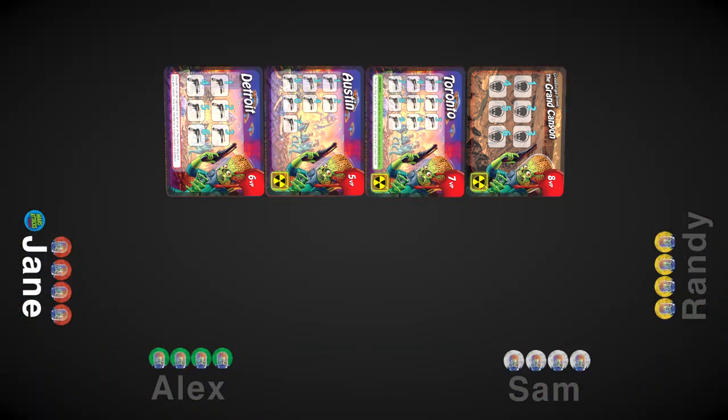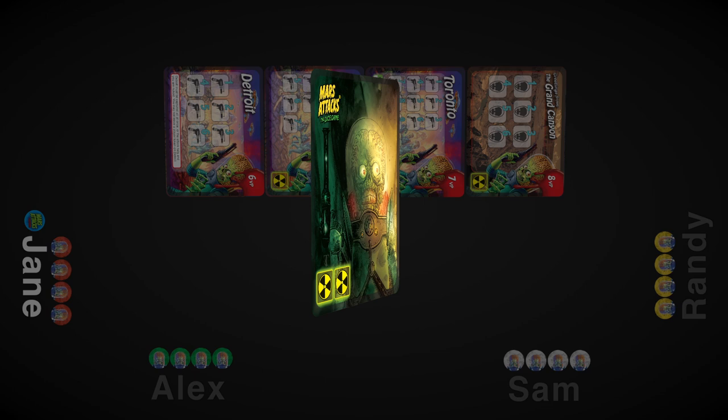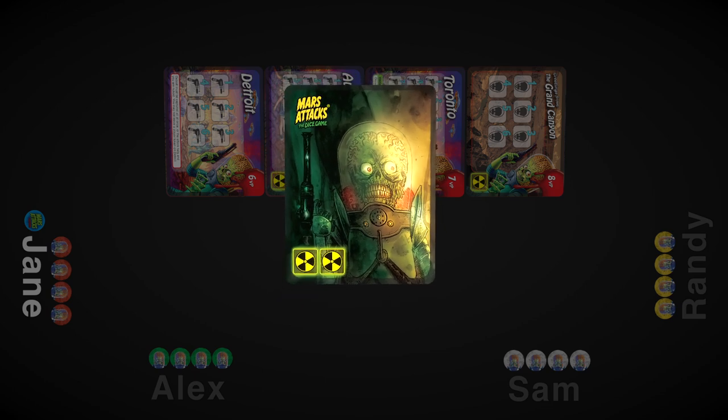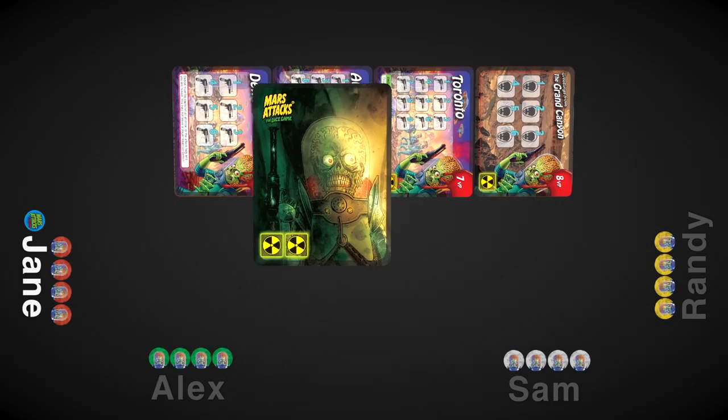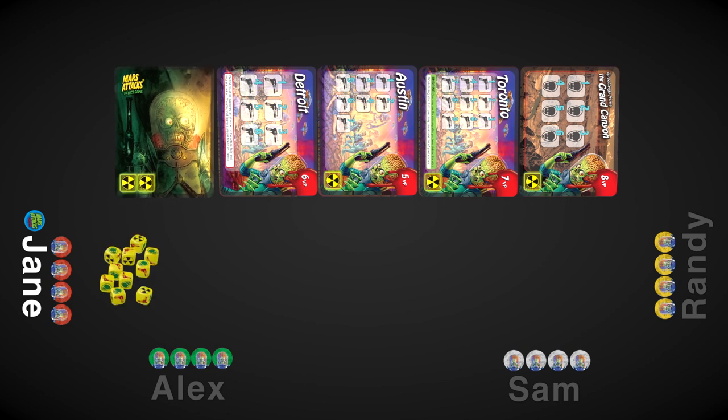Give each player the tokens of a single color. You'll use those tokens to track your progress in destroying the cities. This card allows you to set the difficulty of the game — the one with two nukes is easier than the one with one nuke. Pick a side and put it next to the city cards. Now give the dice to the first player. You're ready to start playing.